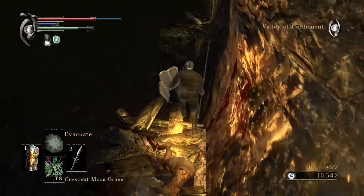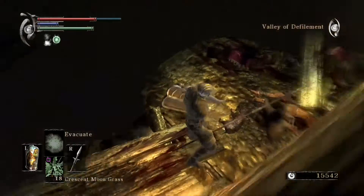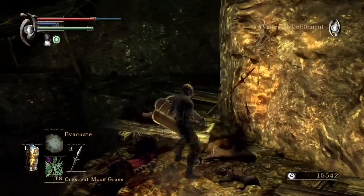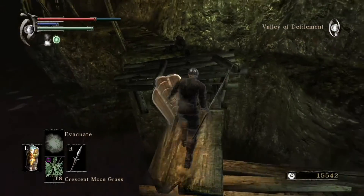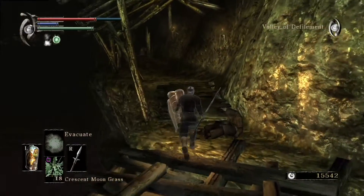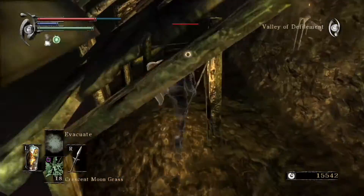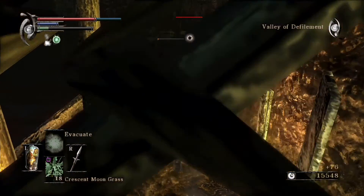By the way, if you fall down from here and end up in the swamp, I don't think there's a way to get back up to this ledge. I don't think you can climb back up to the shortcut over here. So try not to fall off. Otherwise, you'll have to either exit or just go through the whole area on foot again. And nobody wants to do that — unless you're like a sadist or masochist, or whichever one likes to flick a torch around themselves.